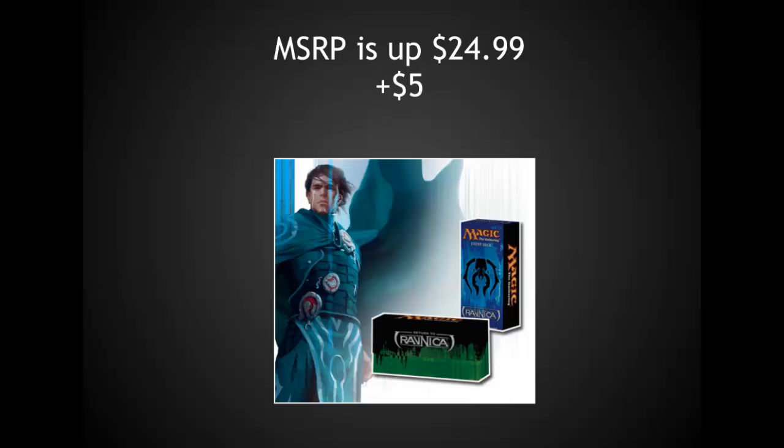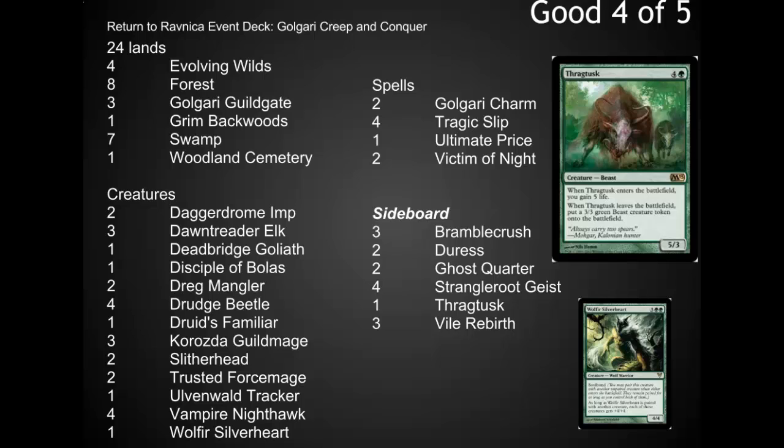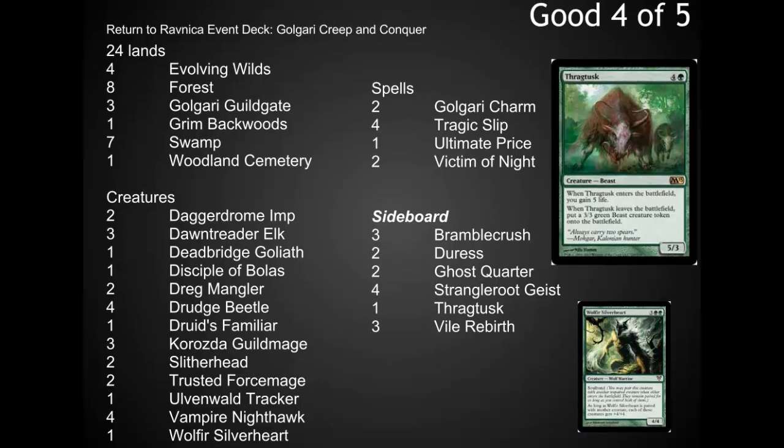The retail price has raised from $20 to $25. I'm hoping that with that raise in price we'll see a little bit of a raise in quality, although looking at the decks, they do tend to be similar to previous decks. One of these decks is very, very strong, though I'm not sure about how competitive it is. It gets a 4 out of 5 from me, mostly based on the fact that the value is really good and the concept is also very strong. This is a Golgari deck that really utilizes green and black together to get value out of creatures.